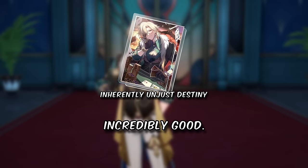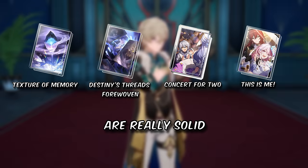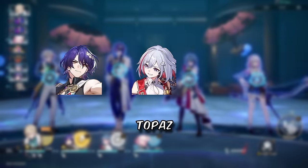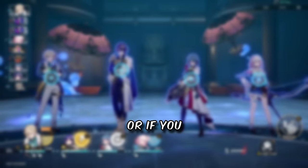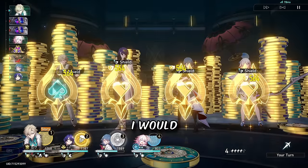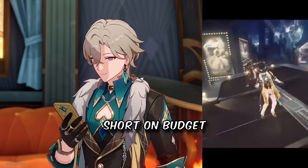For light cones, his signature is incredibly good. But for F2P, any of these are really solid options too. For his team, follow-up allies are his best bet. DPS like Dr. Ratio, Topaz, and Clara are his best pairs. Or if you have any of these, build them. He's gonna be great in pure fiction with erudition. I would make this video longer, but it looks like we are running short on budget.